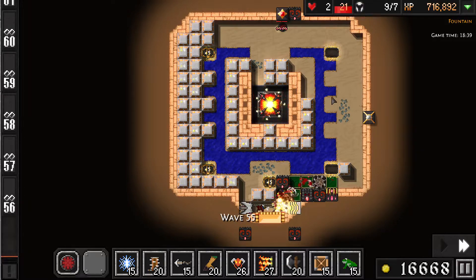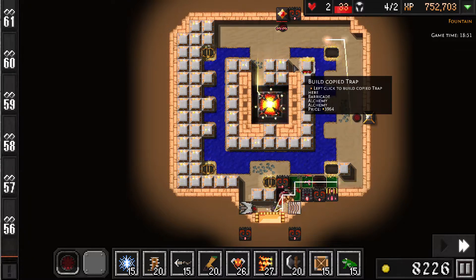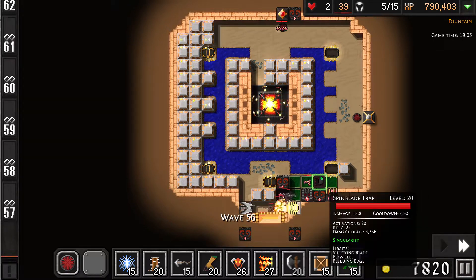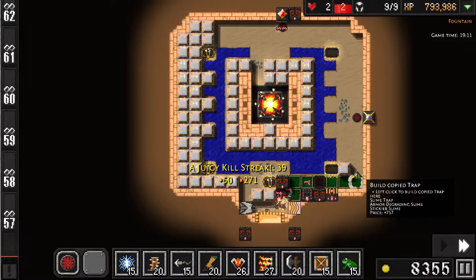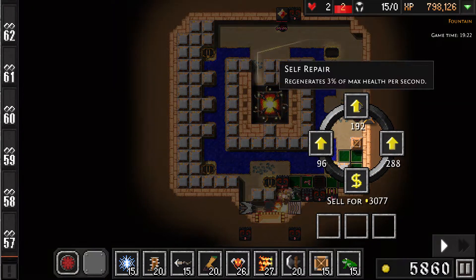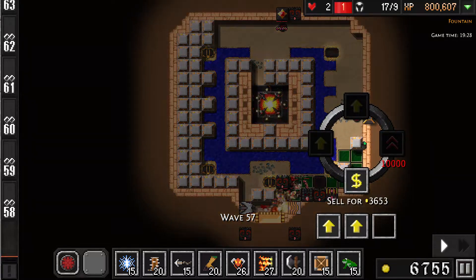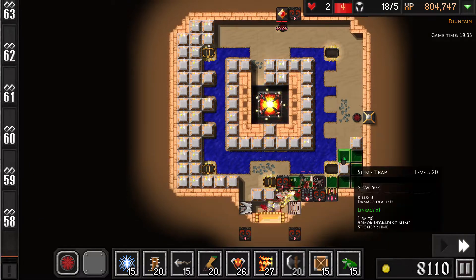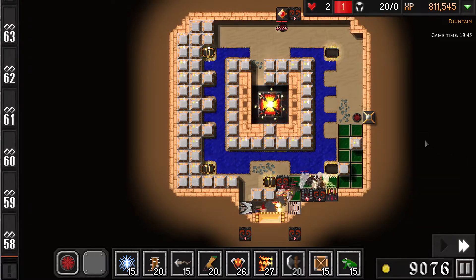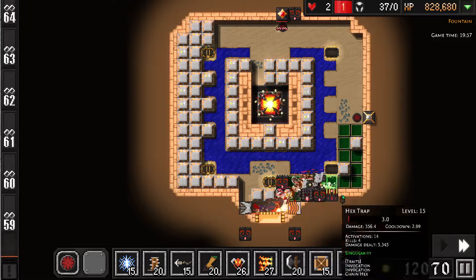And more tower. Stupid amounts of gold for no reason. This one can get gold — it'll be a distraction one. More gold. More gold. More gold.